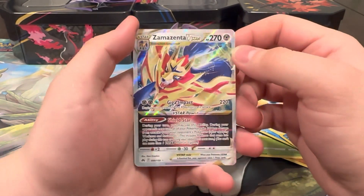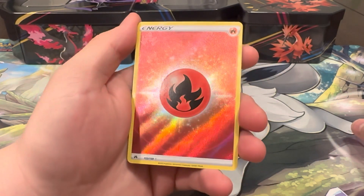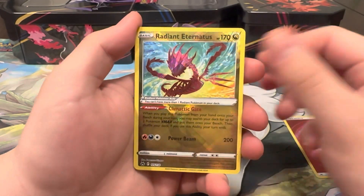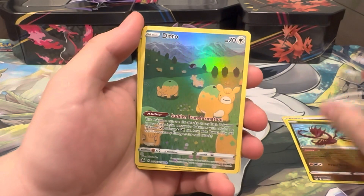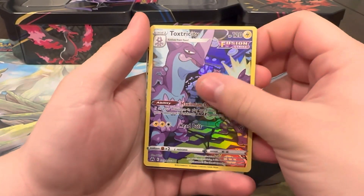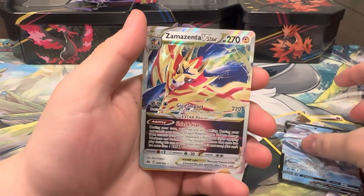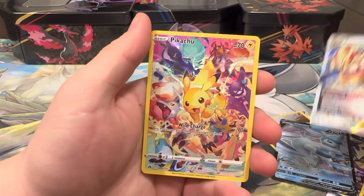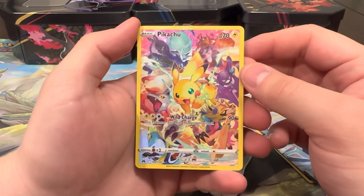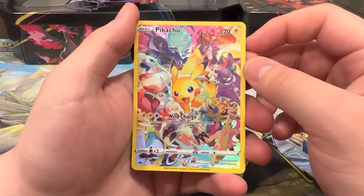Alright, recap time! We had a total of 8 hits, which is really good. First we had the holo Fire Energy - love the holo pattern. We had the Radiant Eternatus, the Ditto from the Galarian Gallery, Raichu, and Toxtricity - so a lot of Galarian Galleries. For the Vs: the Glaceon V and the Zamazenta V-star. And of course the best pull of the video was the secret rare Pikachu - love the artwork, and we haven't pulled this one in a while. Like, subscribe, and comment - see you guys in the next one!